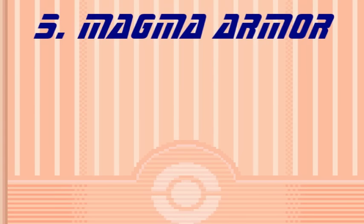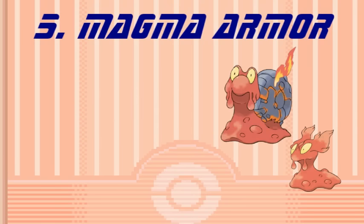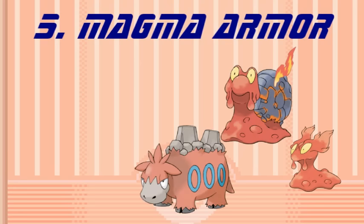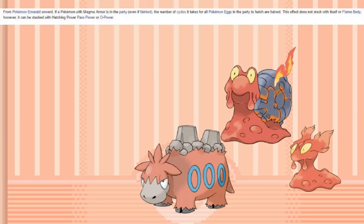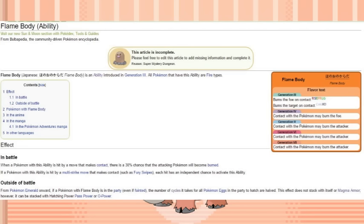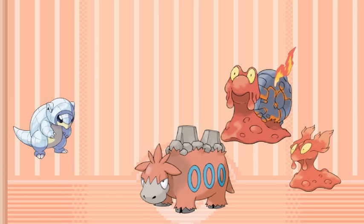At number 5, we have Magma Armor. In battle, Magma Armor prevents the Pokemon from being frozen. Which Pokemon are we talking about here? Slugma, Magcargo, and Camerupt. Why would you ever use this ability? Outside of battle it is useful — it can double the hatching time of Pokemon eggs. But you know what else does that? Flame Body. An ability that, when you make contact with the Pokemon, has a 30% chance to burn you. That's a useful ability. Who's using Ice moves against Fire Pokemon? And it's not like freezing is very common — it's at most a 10% chance. I don't really need an ability to lessen that 10% chance that someone's going to use an Ice move against my Fire Pokemon.